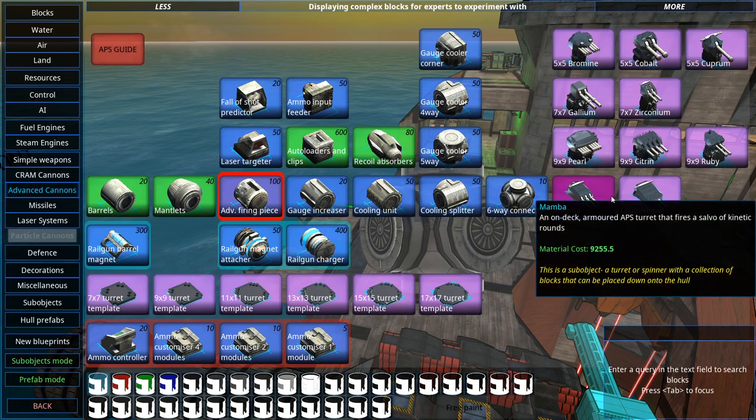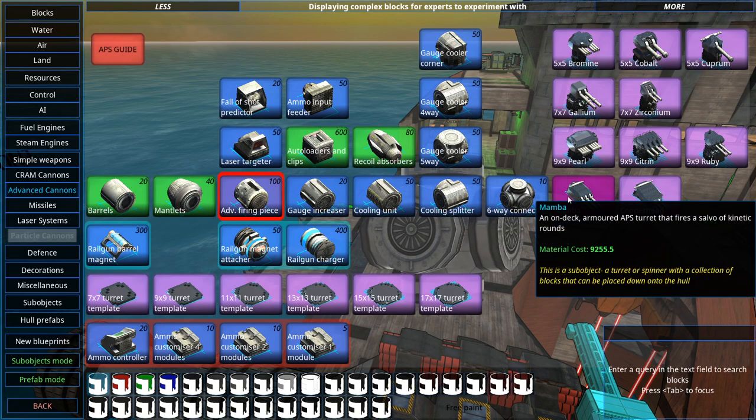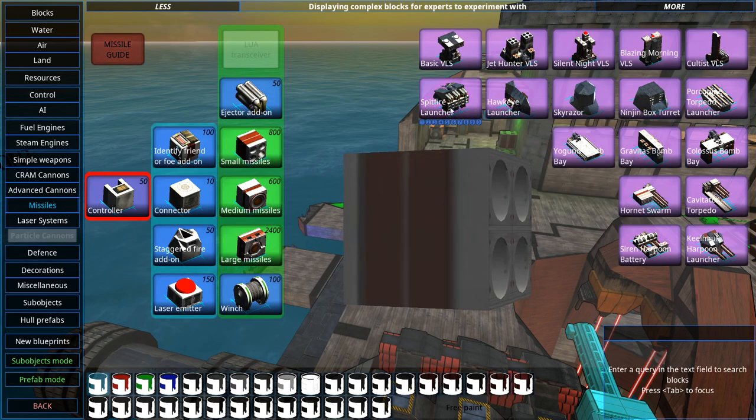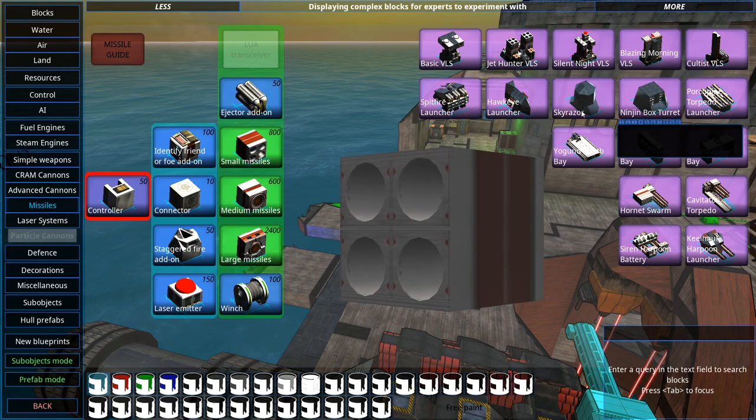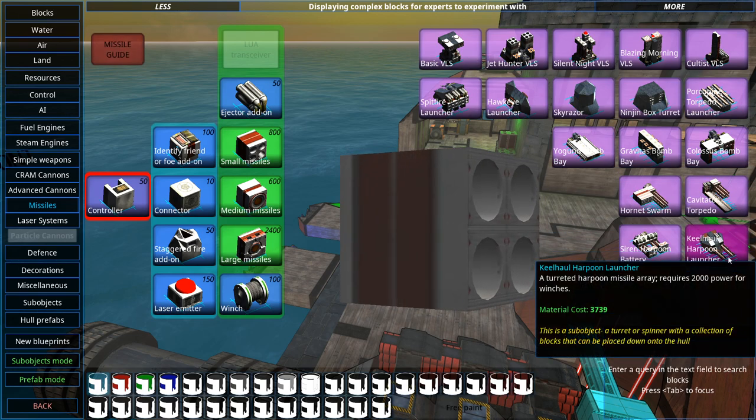The advanced cannons are the god-tier beast cannons where you customize the ammo directly in the UI — specifying how much gunpowder, high explosive, or armor-piercing content you want. One thing I used to do was create a flak gun: set a detonation range of 500 meters and have it shoot shards, essentially making an anti-air flak cannon. Then of course there's the missile system, and some very nice default built-in designs you can just click and slap on.